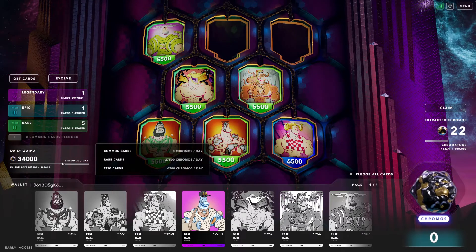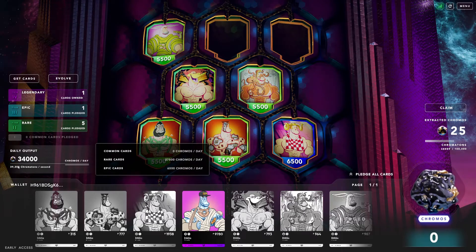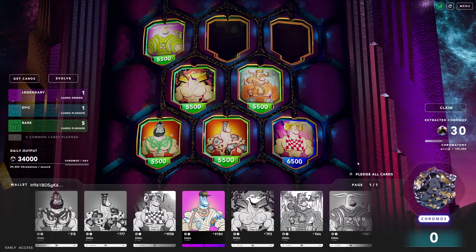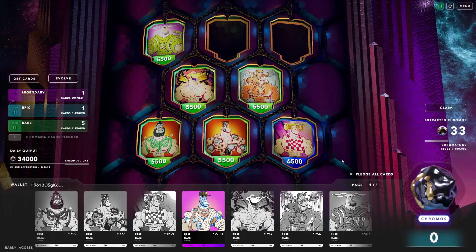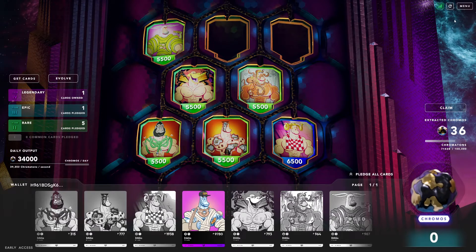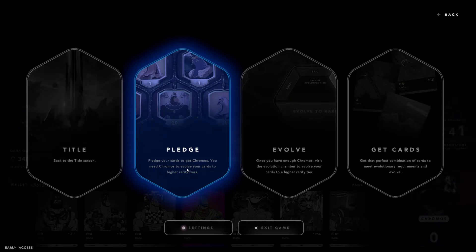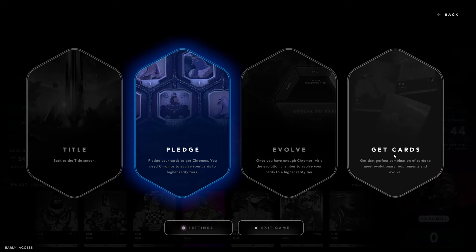It is pretty cool that it shows all that info for what is pledged in the cards there. At this moment I realize I wish I had more cards — I might have to get some more in the near future. That daily output is looking pretty nice if you get a lot more of them, but even with the numbers there, having one or two is gonna do some damage for you to get that daily output going. The tabs are: pledge, evolve, get cards. The UI on this game is very polished — I can tell they spent a lot of time on this.